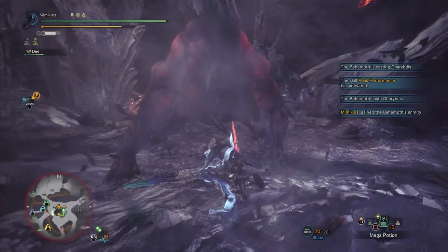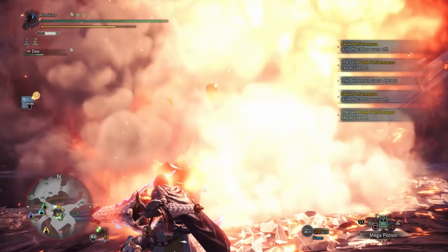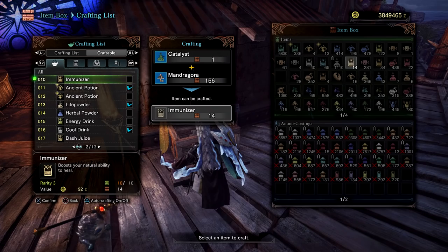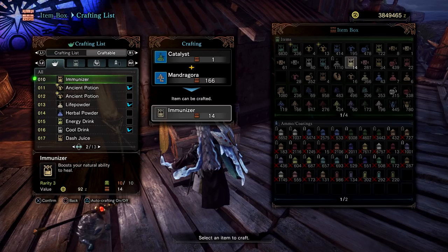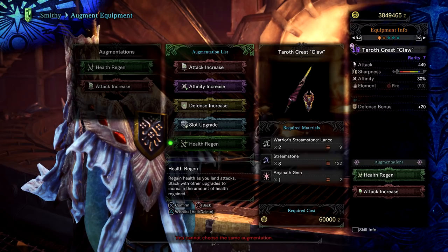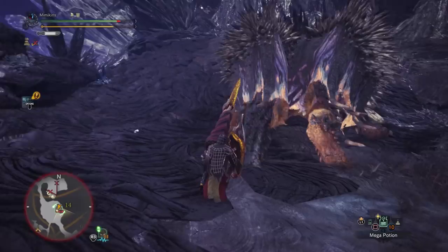My top tip for lance users is that you can recover stamina by moving while holding the shield up. It's also a great way to reposition without making yourself vulnerable to attacks. Immunizers are also very helpful to recover red health from any chip damage. Health Regen augment helps so much on lance, allowing you to recover any chip damage from blocking without having to sheathe your weapon.